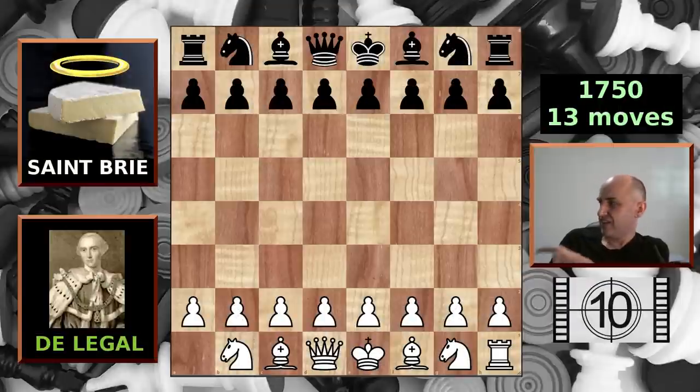The first game in this list is Delegale against the big cheese up here. There's some controversy over whether this game was actually played in 1750 or a little bit later in the same century, but regardless it's 13 moves to mate. Delegale has taken his rook off the board to give the cheese some more chances. The trap he employs in this game is now known as the Legal Trap, so it's a well-known game.